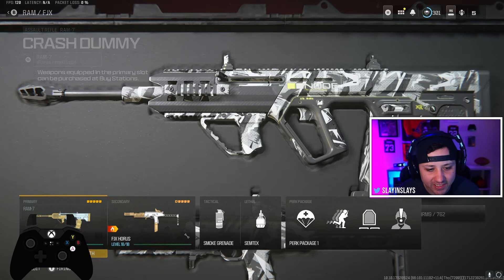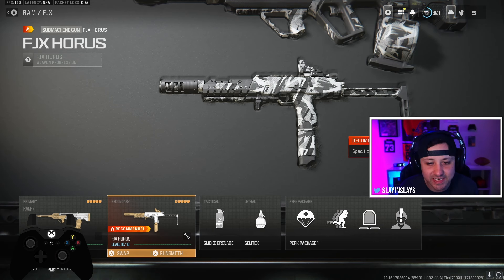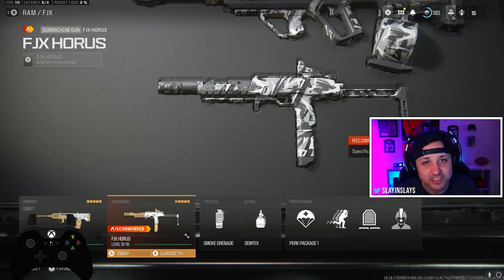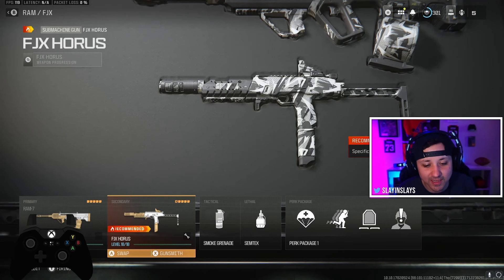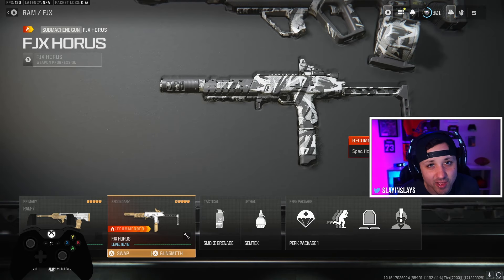Now let's go over just one of the guns I did — we got the FJX Horus, new gun. You can see I have everything for it, and it is level 18 now, but it was level one when I did this. I was able to level it up fast because there's double XP right now, so even when you're in the ranked lobby waiting to deploy you get XP from that too. I leveled it up super quick and maxed it out at level 18, so now if they patch this, I don't have to worry about it — my gun's maxed out.